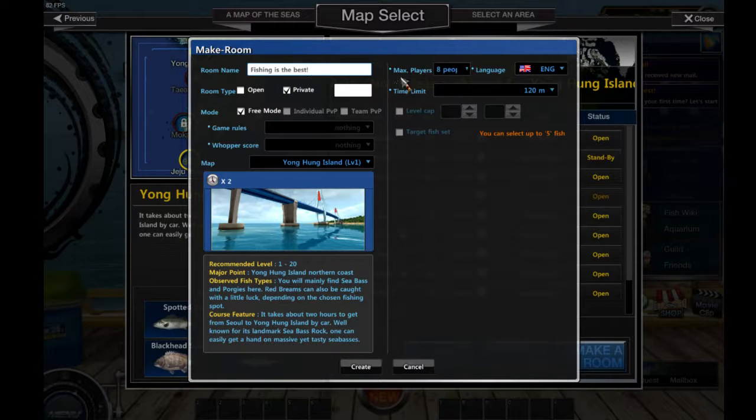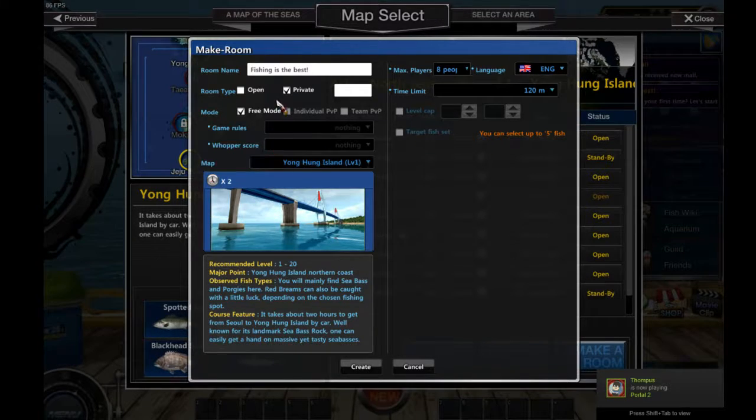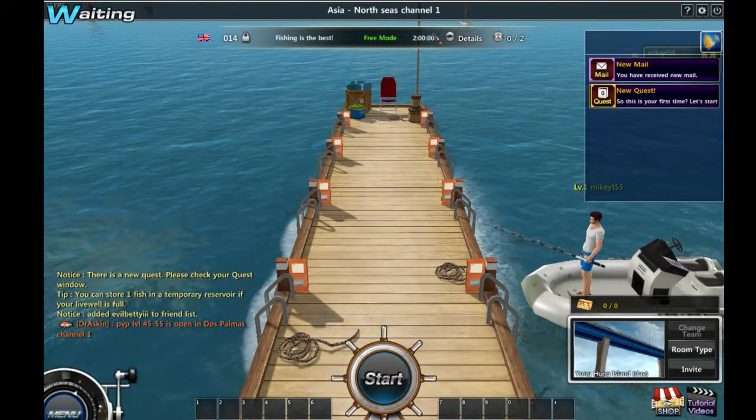I named the room 'Fishing is the best.' I'm going to some island, I think. I'm making a room or whatever I'm doing. Password — where's the password? Everyone can see. I've created a room. How do I invite people? Can I invite you now maybe?